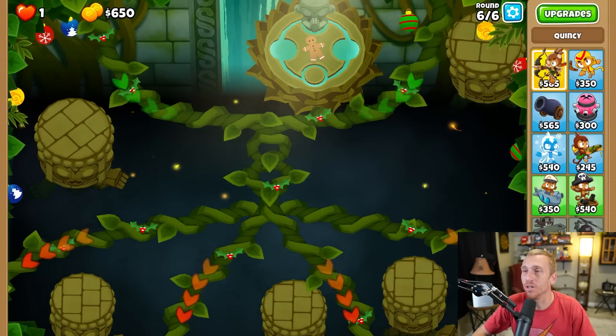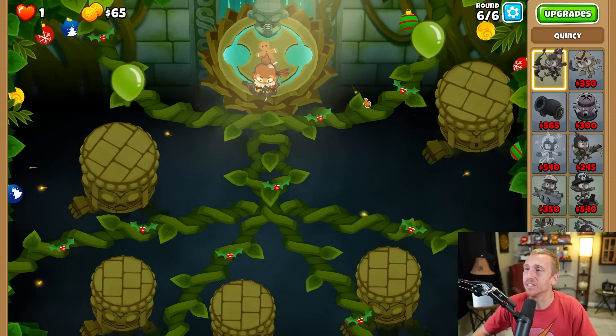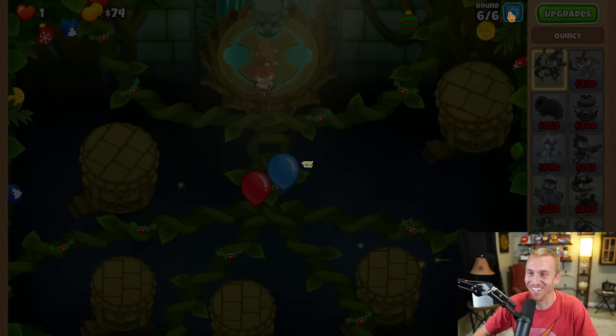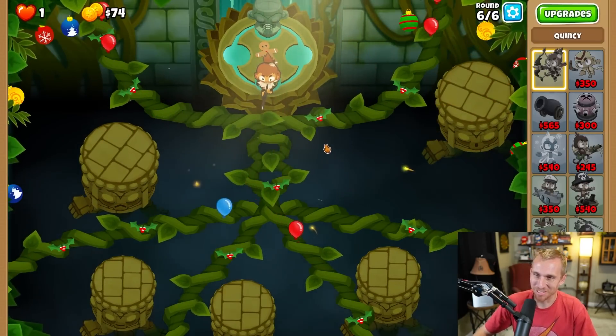This map is hard enough on its own. So let's just throw down a Quincy — it'll start with him, I think that's just a default here. What the heck, why do I have big balloons on? I always forget those changes are in the settings. You can go make small balloons, big balloons, big towers, little towers.